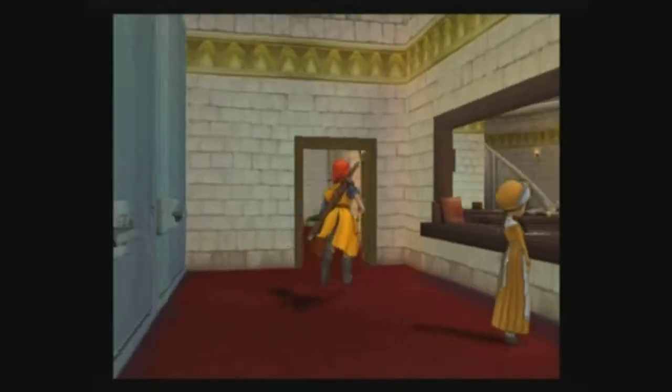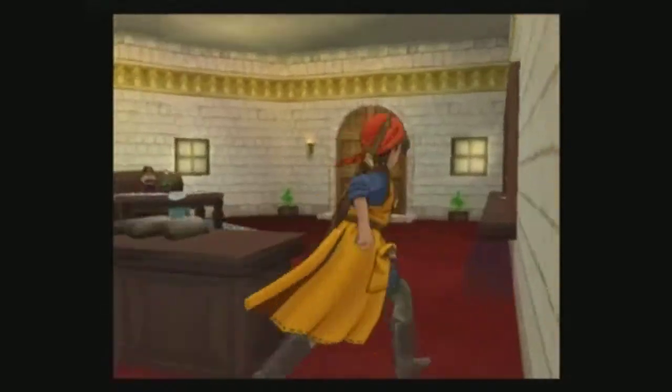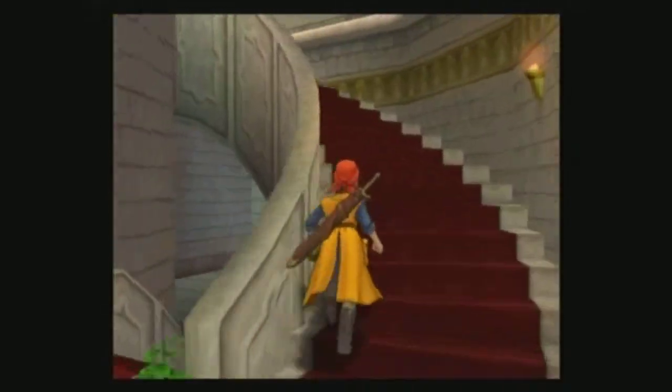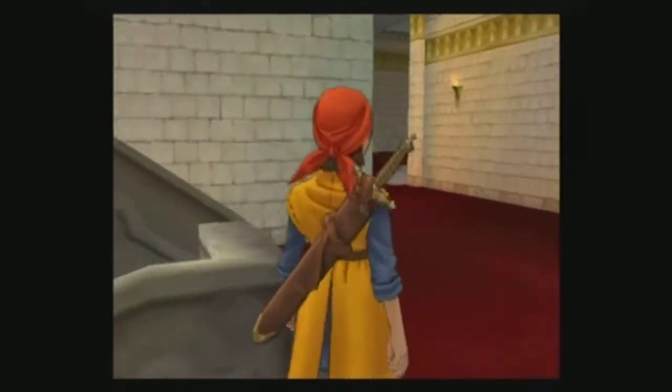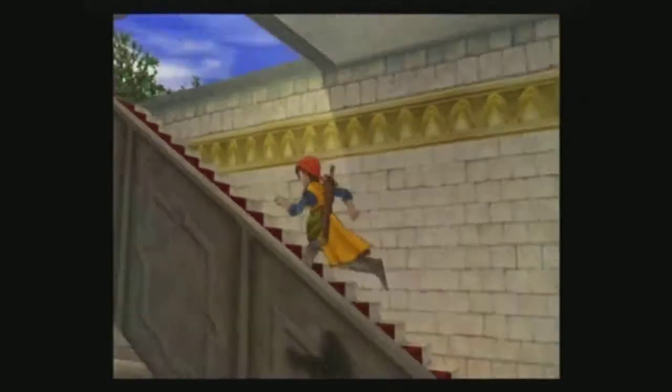And Jessica gets the ruby because she has very little HP anyway. What is that? Let's go out to the roof, let's check the roof.